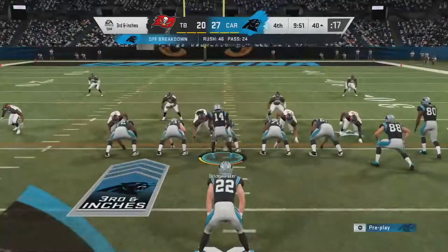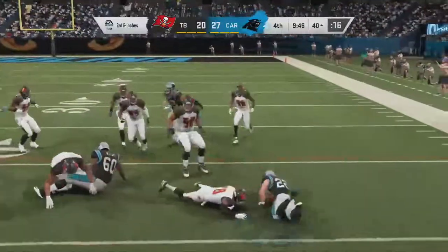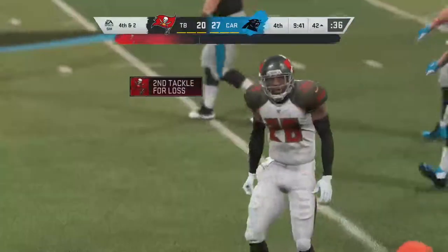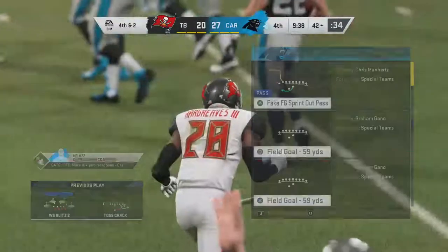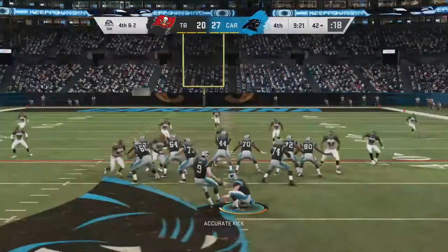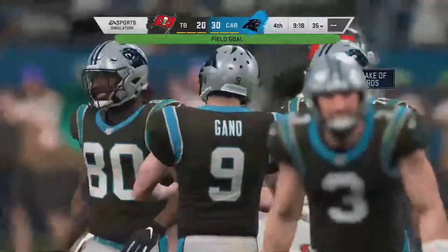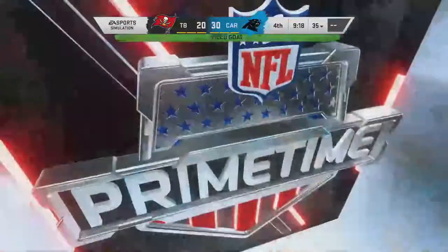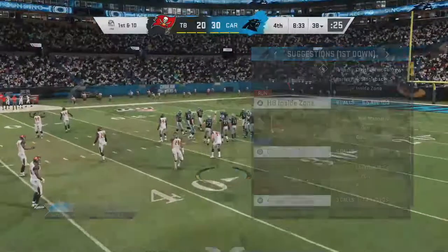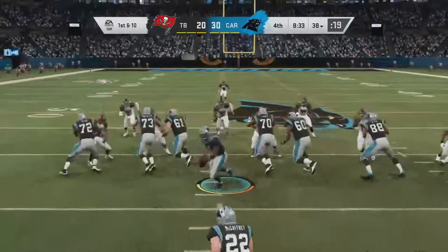I'm going to let McCaffrey get the first down — he needs three yards to get 100. This one goes the wrong way, losing yardage back at the 42. Down two yards, brings up fourth. This late in the game you have to seriously think about going for it — this is almost no man's land. Might hurt your punter because there's not enough space, maybe too far for the field goal kicker.